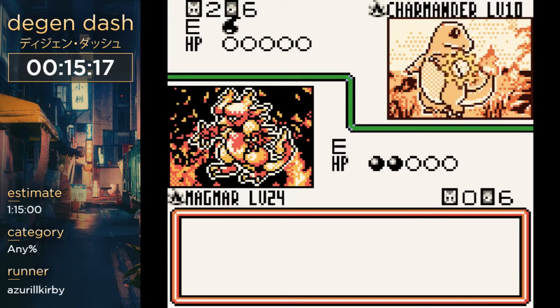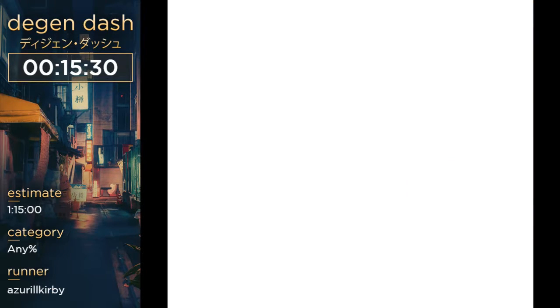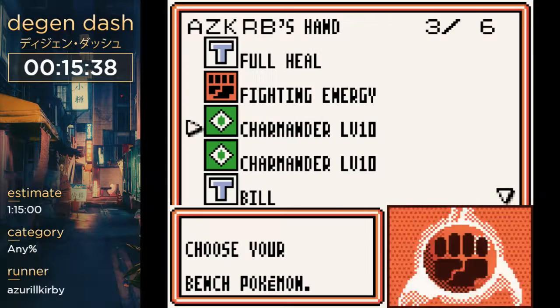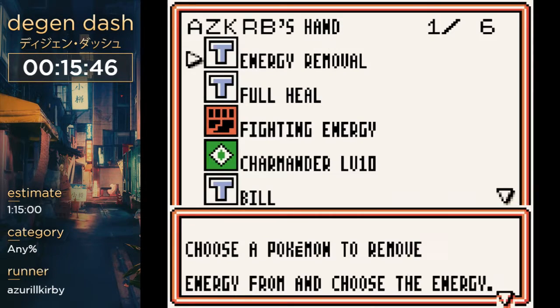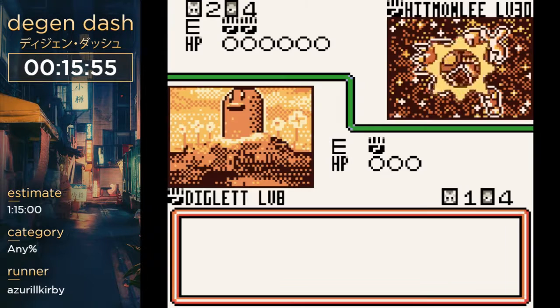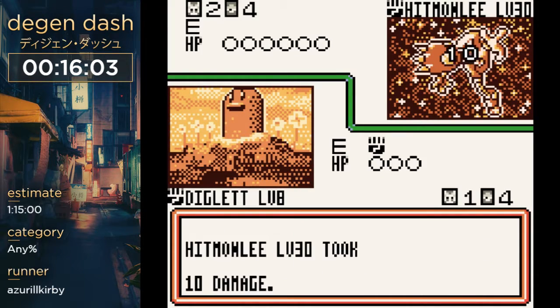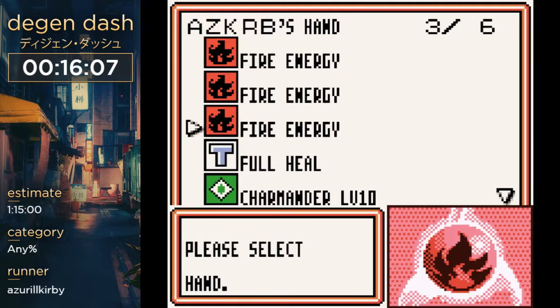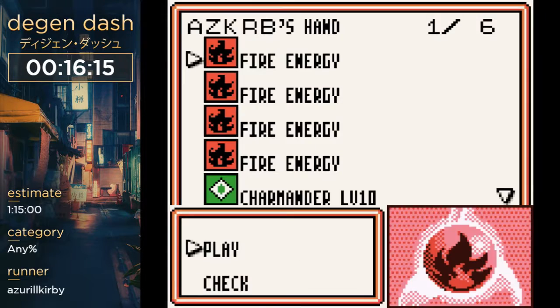That's him. Now we're going to fight Michael — not Chris, Michael. This is the hardest fight in the entire game. It's kind of ridiculous because he has a ton of super high HP Pokemon that do a lot of damage. I should have used dig, and I wanted to use an energy removal just so he couldn't use stretch kick, because I need to keep all the HP I have. It's a really powerful deck and it can easily kill the run.